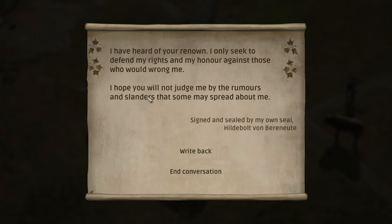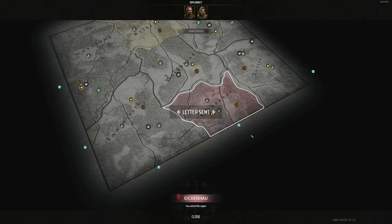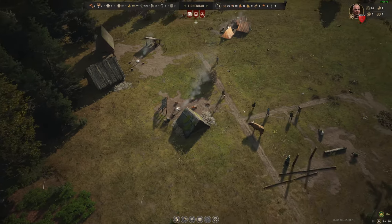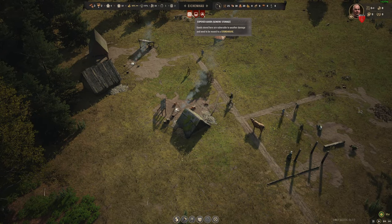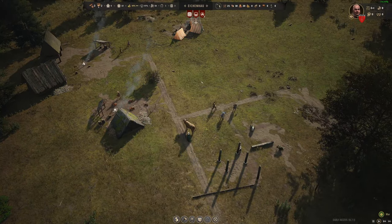We have a new message: 'I heard of your renown. I only seek to defend my rights and my honor against those who would wrong me. I hope you will not judge me by the rumors and slanders that some may spread about me. Signed and sealed by my own seal — Hilde Bolt von...' We're going to write back to him: 'You have no rightful claim to Selbits and Hofstein.' We lick it, send it, ship it. We've also got indications up here — we need a pantry built and storage, which we're currently doing.